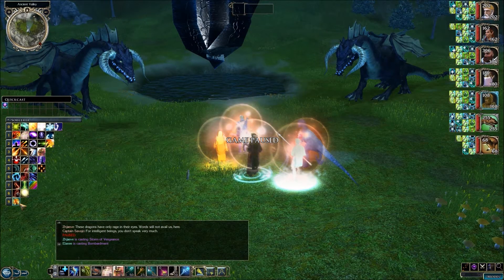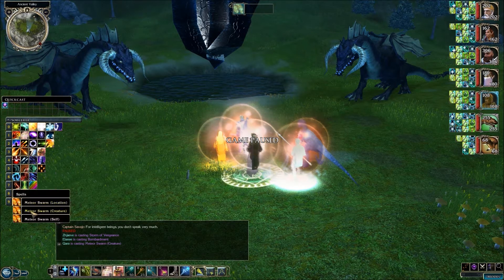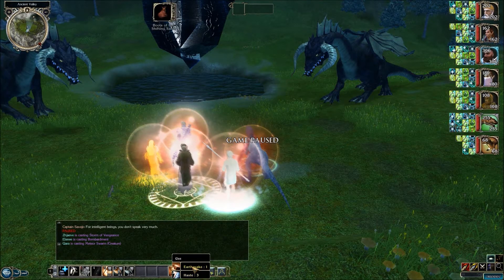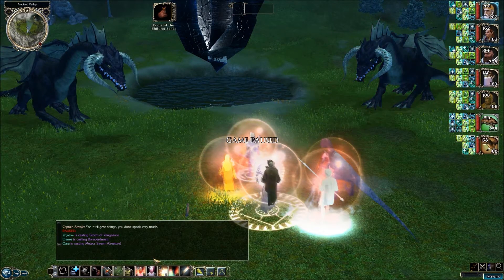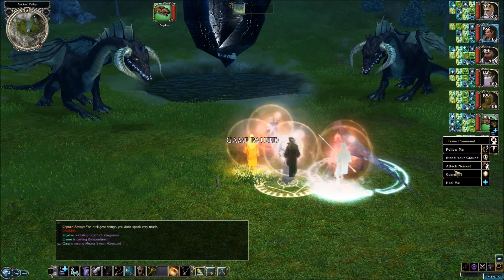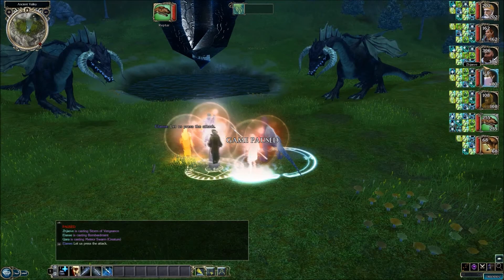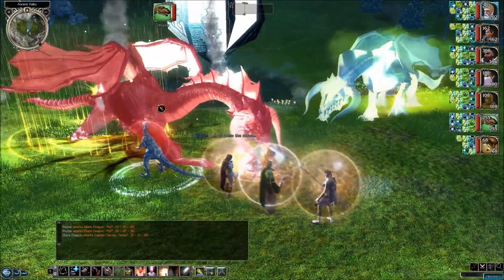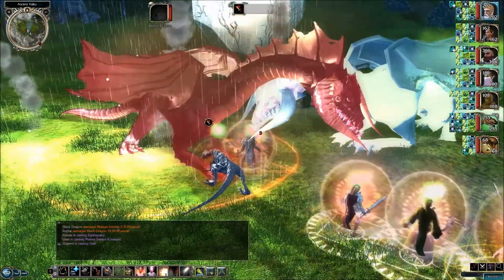Let's use some of these extreme spells that we have. We're going to use a Meteor Swarm — first on the left one, then on the right one. And then we're going to do a Mordenkainen Sword. We can do an Earthquake with these boots, so I'm going to have Kelgar do that. And I'm going to have the Captain do this Aurora Chain to add some damage to his attacks. So we got everybody doing a spell at first, and then I'll have all my melee fighters attack regularly. There goes Reptard getting in there — good job.